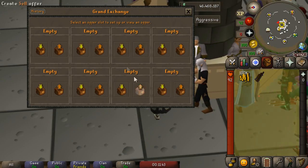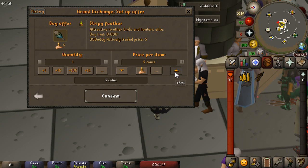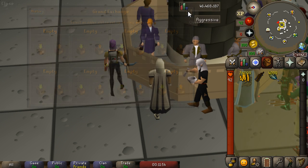A rainbow fish can be caught at any fly fishing spot where you'd normally catch trout or salmon. The only difference is you need to use stripy feathers, which can be bought directly from the Grand Exchange for around 6 GP each.